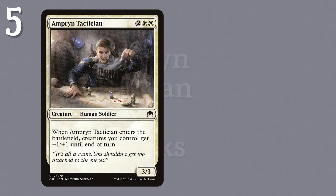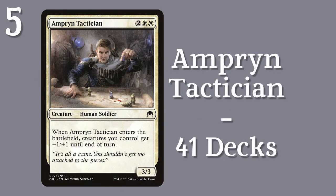Number 5, we have Amprint Tactician in 421 decks, a simple 3/3 human soldier that pumps all your creatures by +1/+1 for a turn when it enters the battlefield.